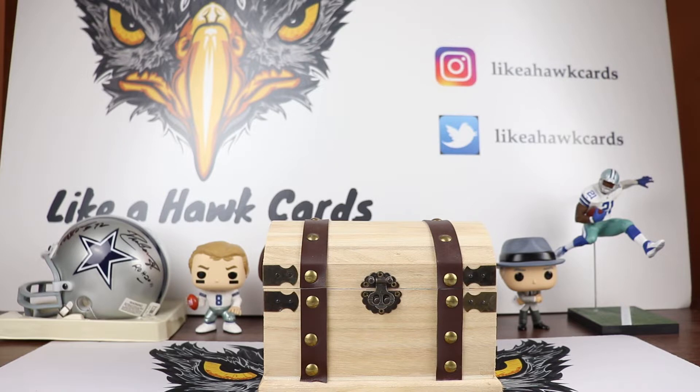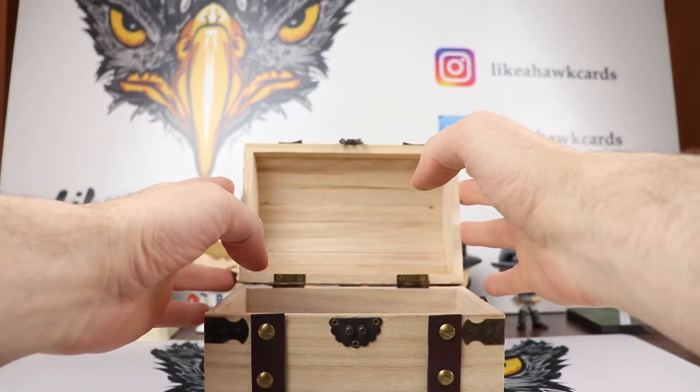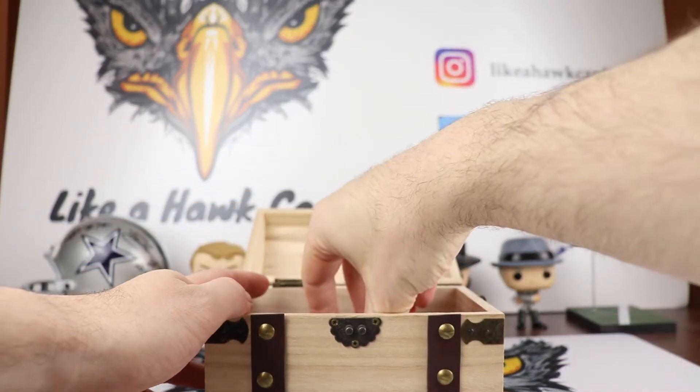If you're a Cowboys fan, you know that any auto of any player is inflated because they're the Cowboys. Witten autographs were off the table because those start at least $40-$50. Dak and Elliott's are absurd, and Aikman is up there too, so I had to think a little outside the box. He did mention Sean Lee, so I started with that one.